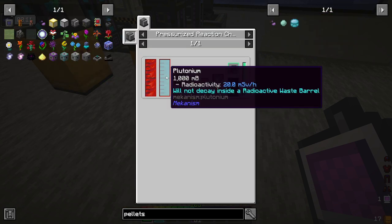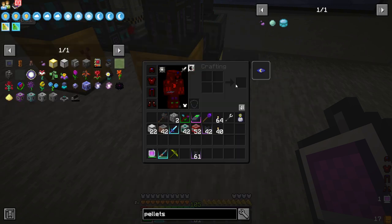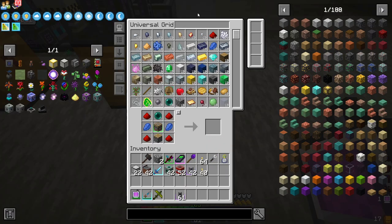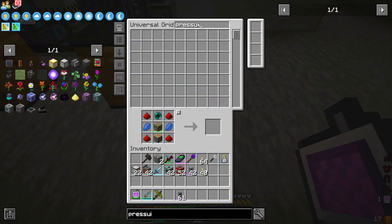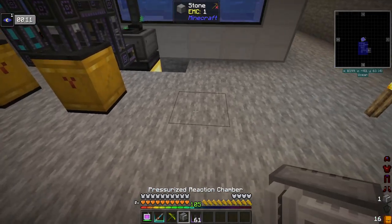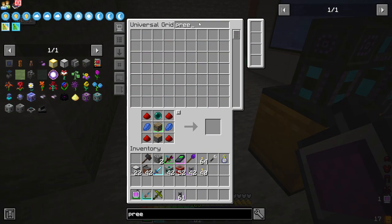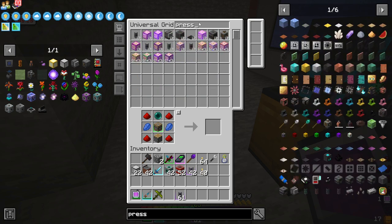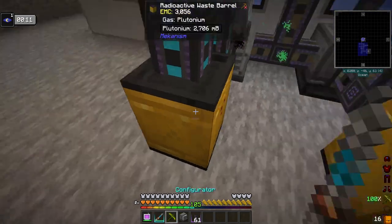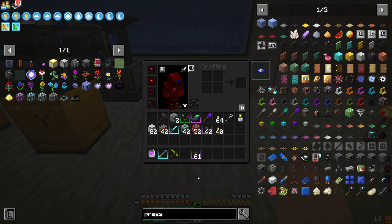We're going to need a pressurized reaction chamber for both of these. So we're going to get some pressurized reaction chambers and set these up — one here, I need another pressurized reaction chamber, one here, one here. This should make the pellets.